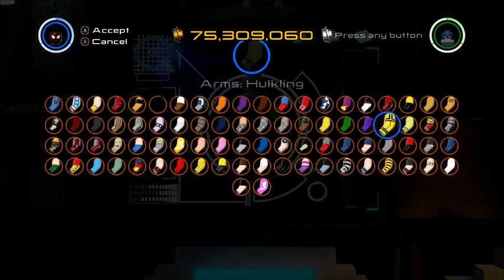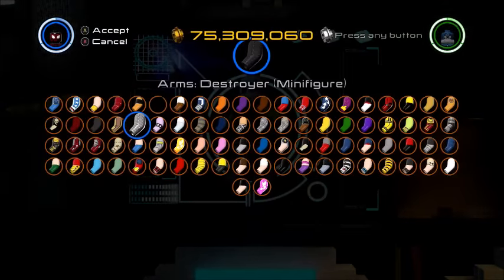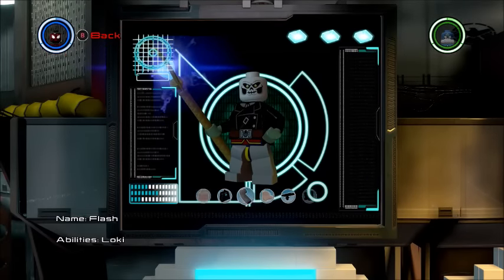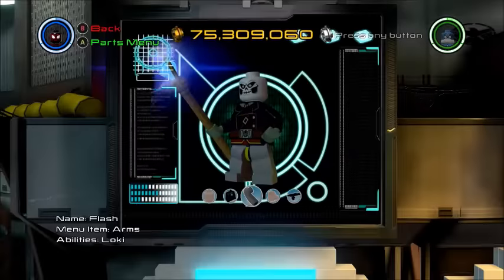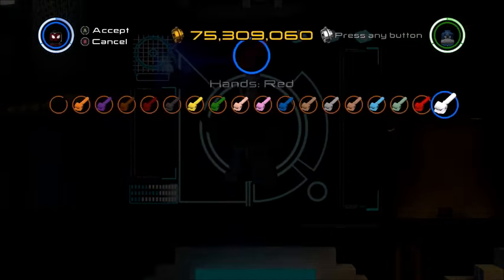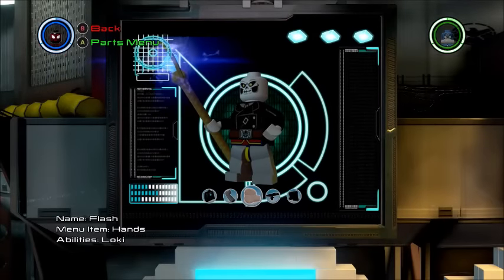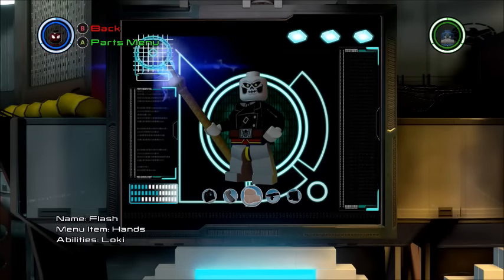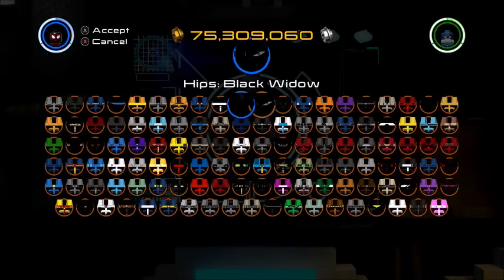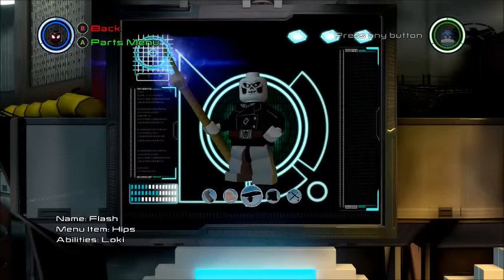Now let's throw on the black arms and I think we're going to do white hands. I'm going to look up a picture of Ghost Rider from Agents of S.H.I.E.L.D. And I think we're just going to throw on some normal black pants for him. He might be pretty easy. Let's see what he looks like in Agents of S.H.I.E.L.D.